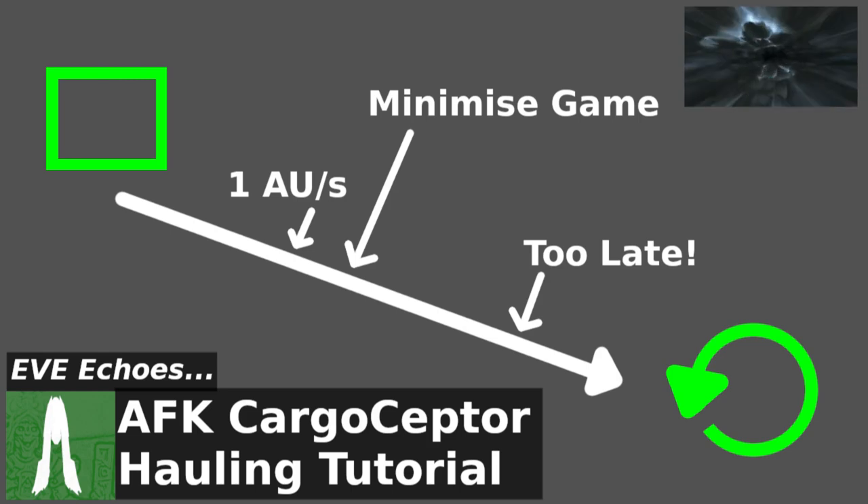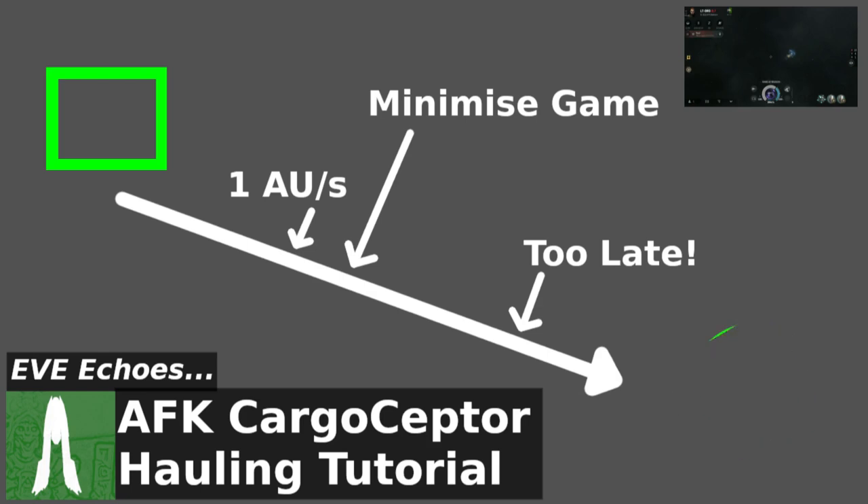It is important to reiterate that you need to be in an interceptor frigate to pull this off, because you have no way of knowing how often you're going to be encountering bubbles. Every bubble that you go through AFK is a risk that you and your precious cargo are going to go boom. So first and foremost: interceptor frigate. Then, of course, with your autopilot set, minimise the game whilst you're accelerating to or past 1 AU per second.